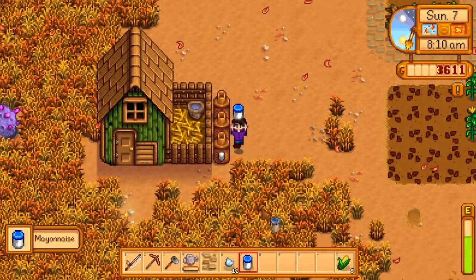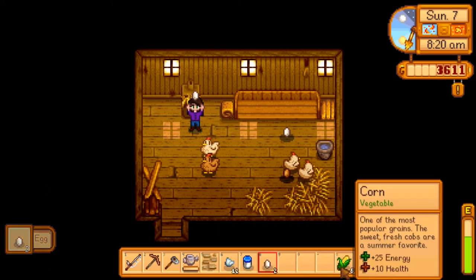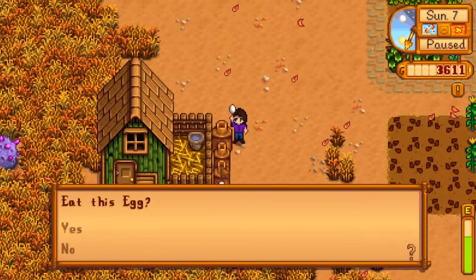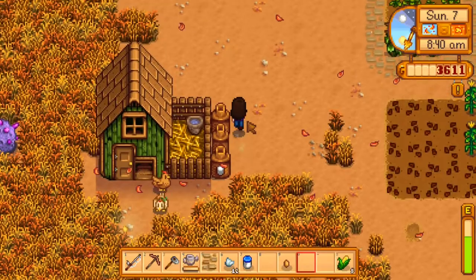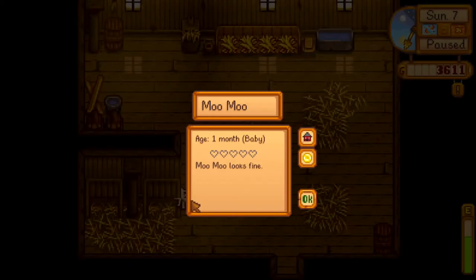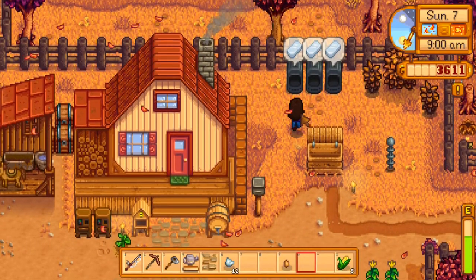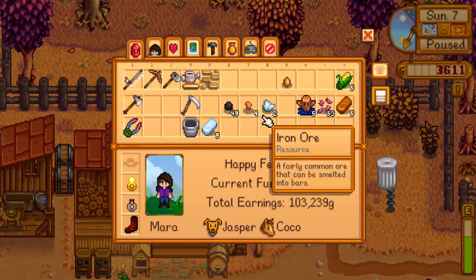We have some mayonnaise here. There we go, they are well — that's good. Let's make some more mayonnaise. And let them out. How is little Mumu doing? Oh, she's still a baby. It takes so long for her to grow up. Okay, let's go ahead and sell this mayonnaise right away. I can cook some more of those.